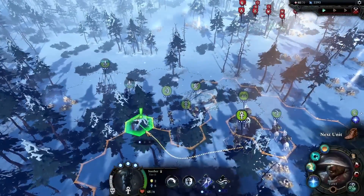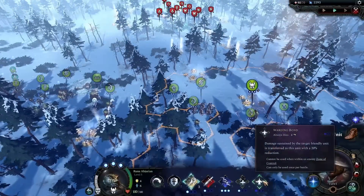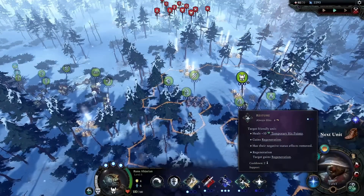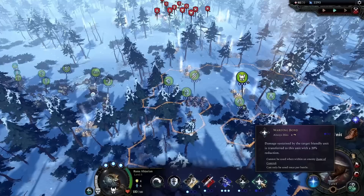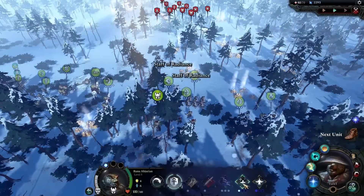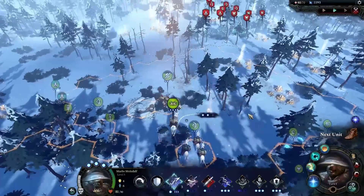And probably another one. That's better. So I need to test how that buff works. This is our other hero — he has Magic Blast, Lightning Evocation, a Restore for tile range, and Warding Bond. Damage sustained by the target friendly unit is transferred to this unit with a 20% reduction. Interesting. Let's just use a Restore here. That also gives us regeneration. Right, that's my main guy.